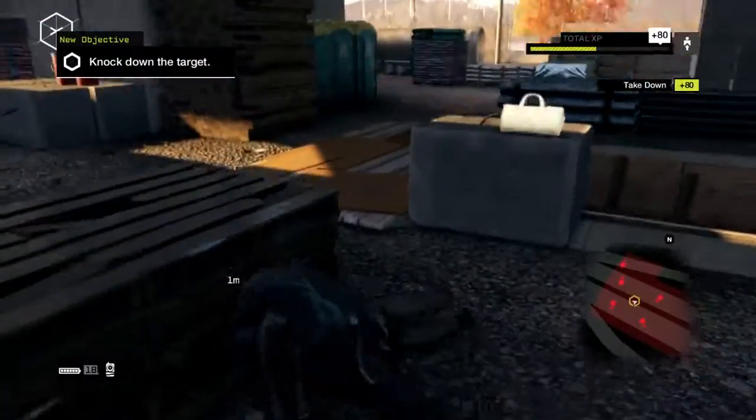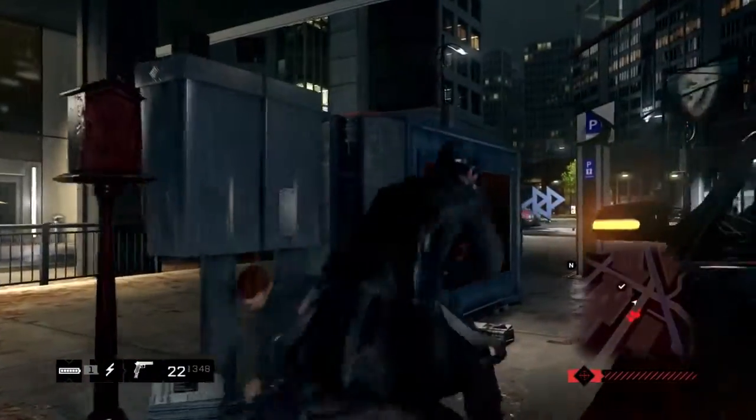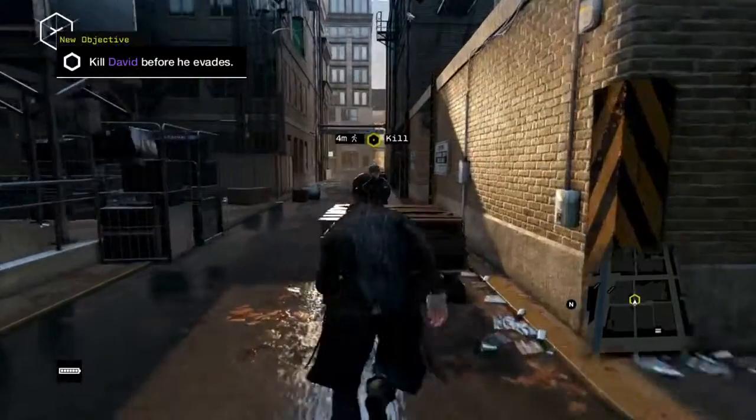To perform this contextual takedown, simply vault or slide over the cover to knock him out. This move is also really effective in eliminating unsuspecting rivals when you're playing online.